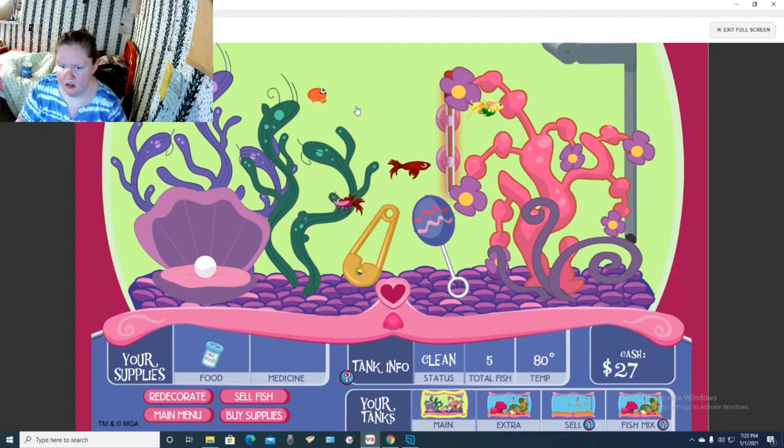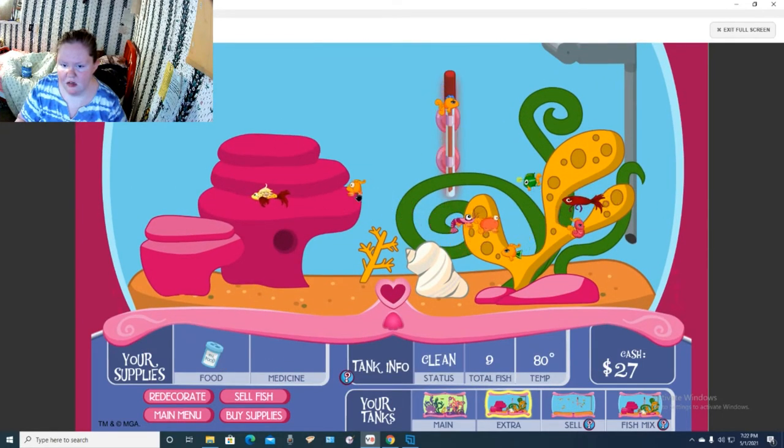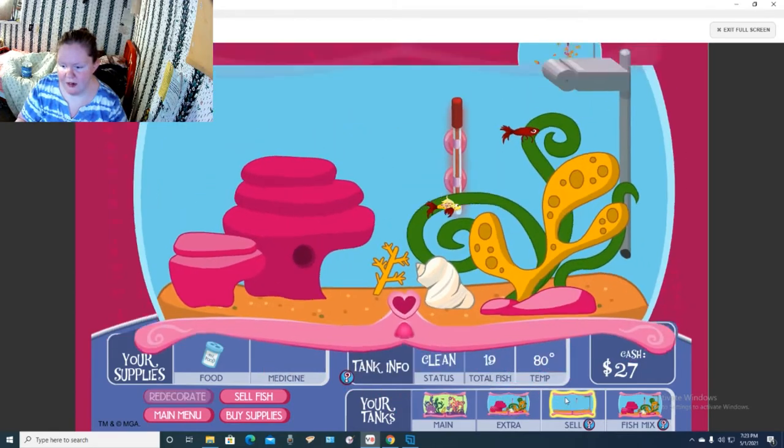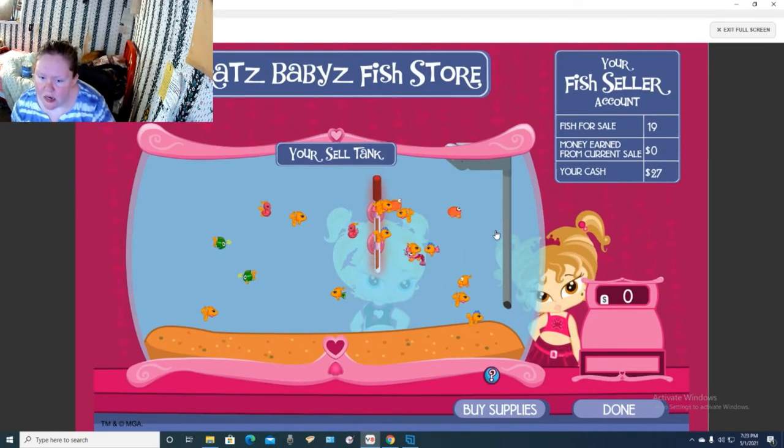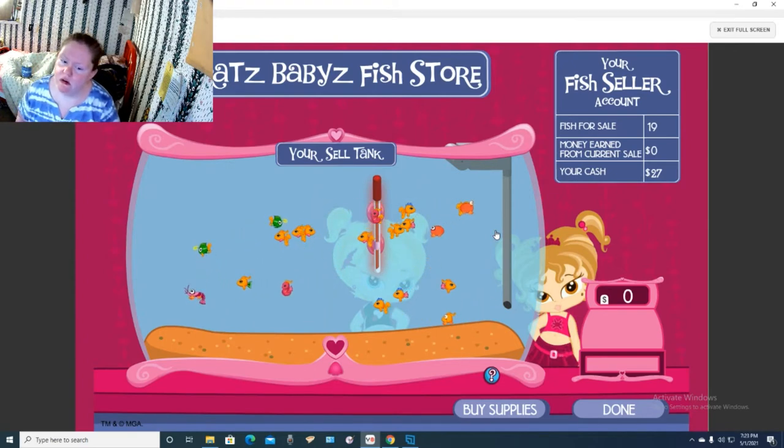That one seems to be fine. That one is very unhealthy. That one's not in great shape. There are so many cool-looking fish that I want to keep, but if they're just going to die, there's no point in keeping them - we need to go ahead and get them sold. Shrimps are not doing good. This is a learning experience. I haven't played this in so long. So we have a bunch of fish to sell. We got two girls in here this time, probably because there are more fish.